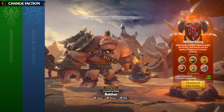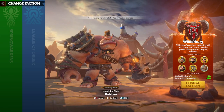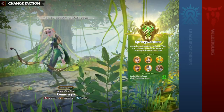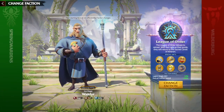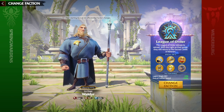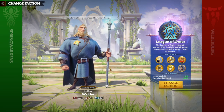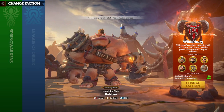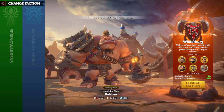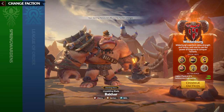Hello people, this is George with yet another Call of Dragons video. Today we are going to speak regarding the last faction left for us to cover, which is Wilderberg. We already spoke about Spring Wardens and League of Order — how powerful Wilder is as a starting hero, and how League of Order is the best free-to-play faction currently. Now it's time to speak more deeply about Wilderberg, their main hero Bahar, their units, faction ability, and whether Wilderberg is a free-to-play faction or not.